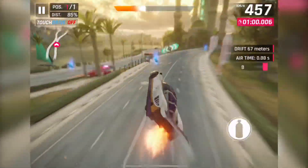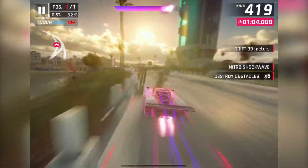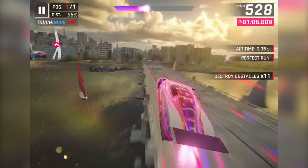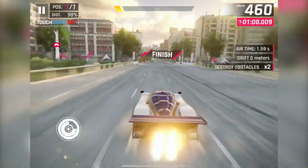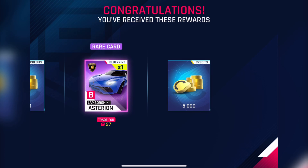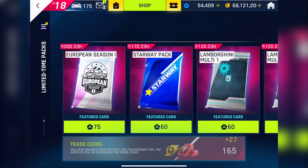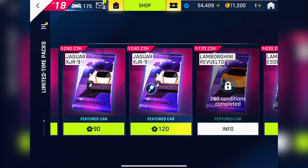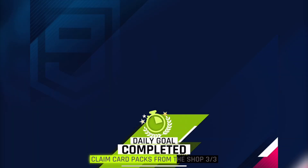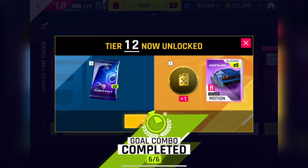But as always there was a problem: because of my laziness I was only at 211 conditions on the Revuelta special event. So I had to gather the remaining conditions as fast as possible to lock the packs before Gameloft fixed the bug, as they usually release a quick patch about an hour after such events start. I managed to reach the required conditions exactly 50 minutes after the event launched.